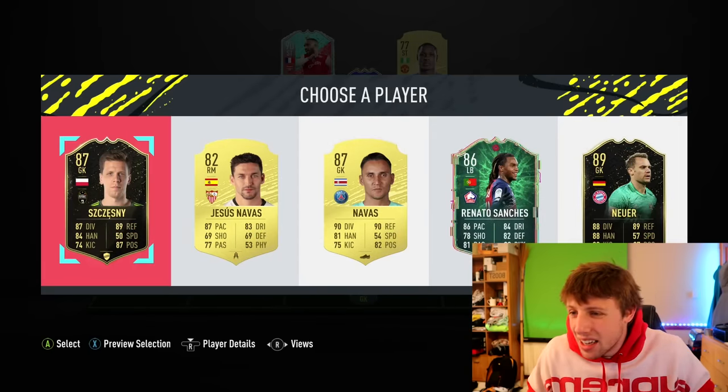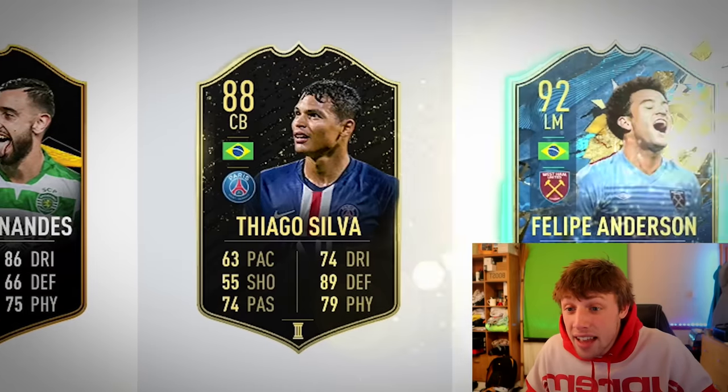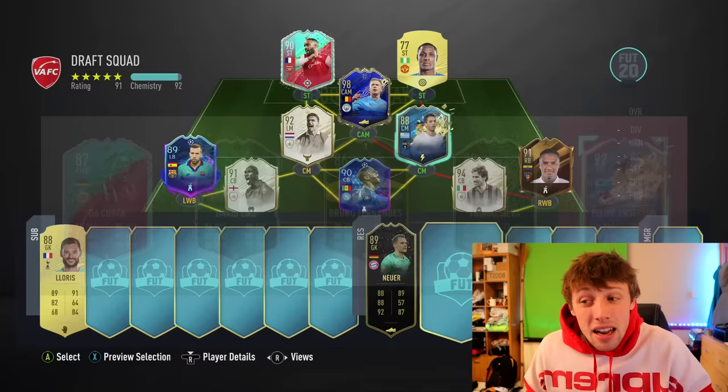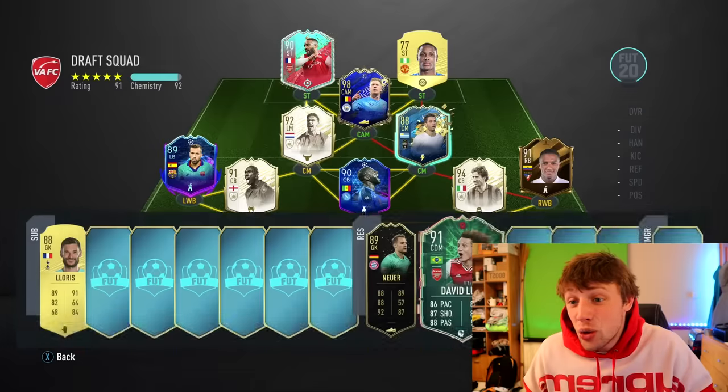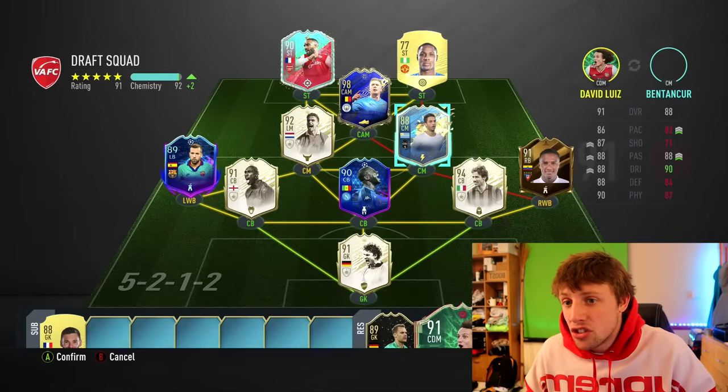They're not saying an awful lot right now. We'll go with 89 Neuer. Team of the Season at the end — it's mid. I could also take David Luiz and play him centre-mid. I think I'm going to do that — it's better for chemistry. We'll get Ben Takura out of there.